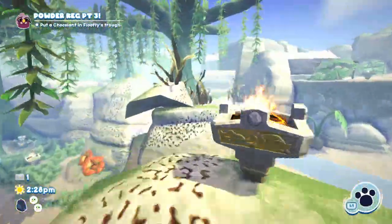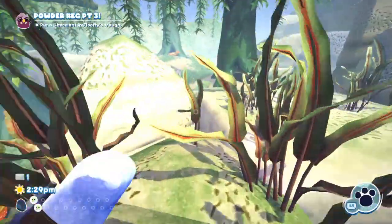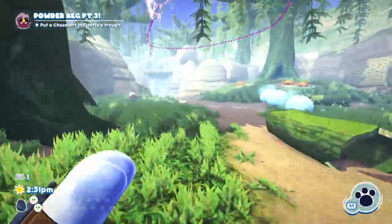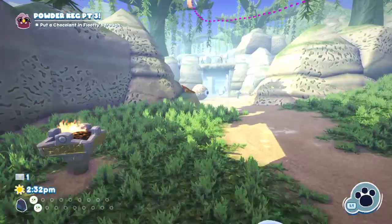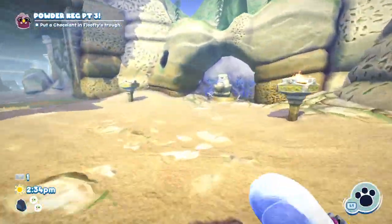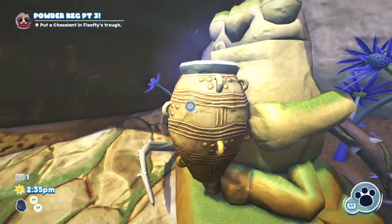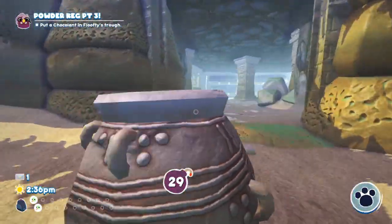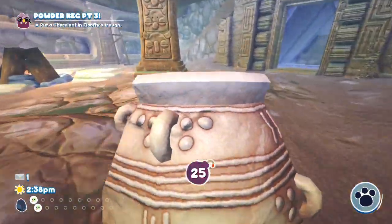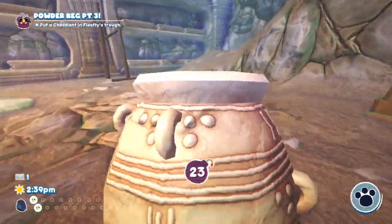Last time we had gone through some of the missions for the DLC. This time we're going to carry this on by collecting a Chocolat and a Clobsteroni for two side quests here, along with me needing to do a very quick run.